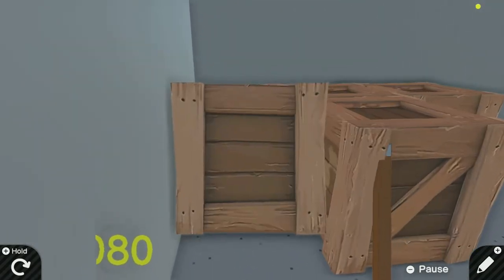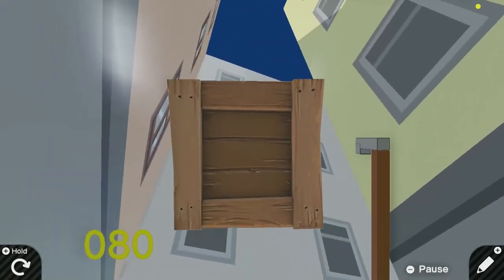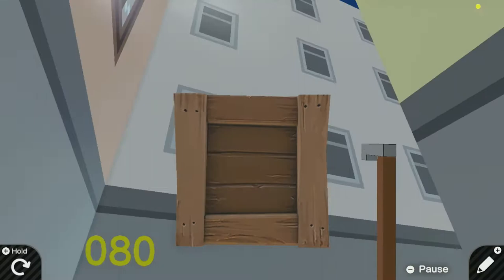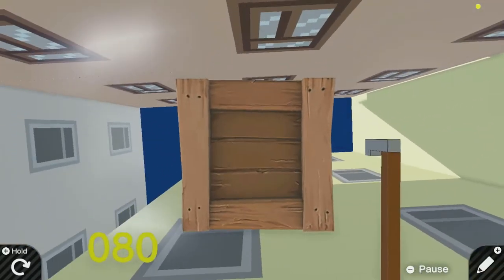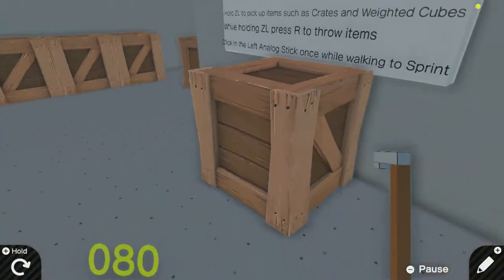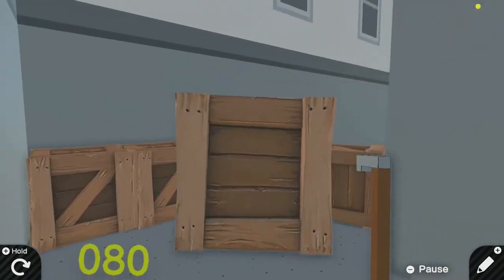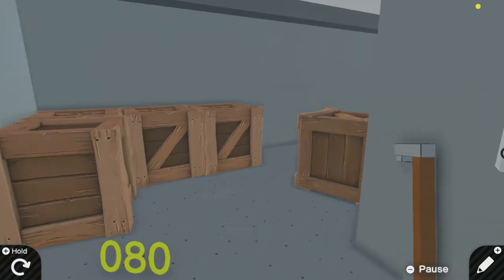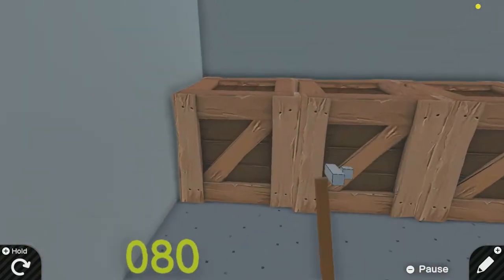You hold ZL and pick up the crate, then you chuck it. One thing to test — can you damage yourself with it? Nope, you can't damage yourself. But I'm guessing you can damage others. Obviously I've got this crowbar, there's going to be creatures to smack. I got a med kit — I wasn't even at full health.